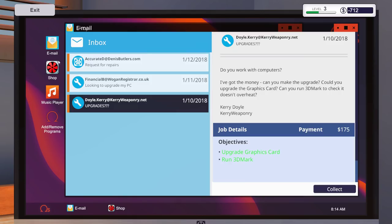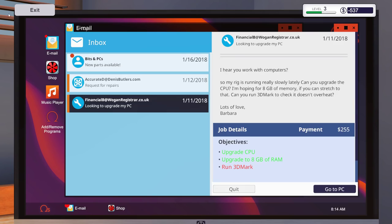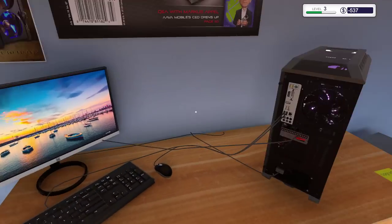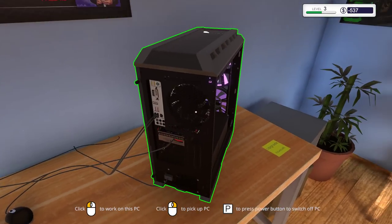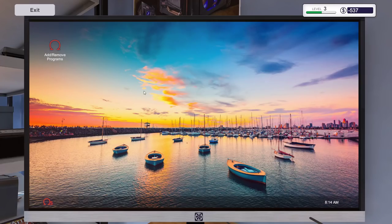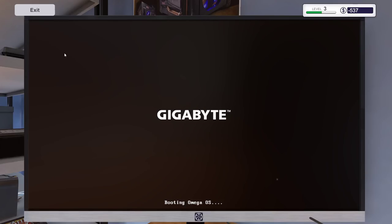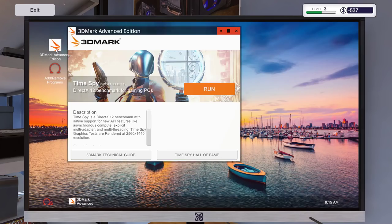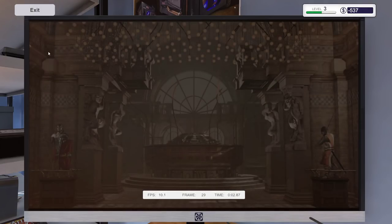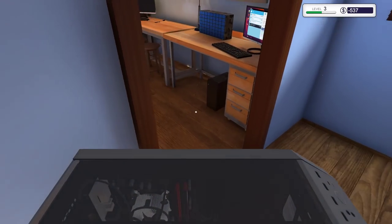Install the USB on the next PC - nice wallpaper! Install 3DMark, and I think we have one more PC to fix. You know the hard part about this game? It's hard to stop. Run it - pretty decent frame rates compared to the other PCs. This next one needs - it has the same case. Complete by end of day - 9 days to replace the graphics card. He has a GTX 1050 AI Gaming 4G. Let's order a GTX 1050 Ti Gaming 4G MSI to replace it.